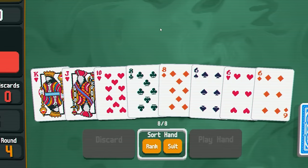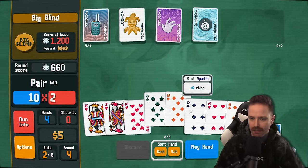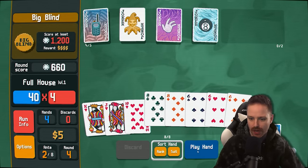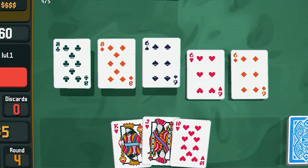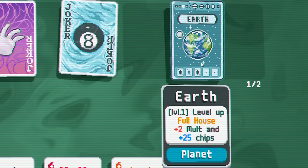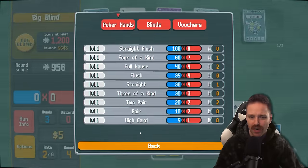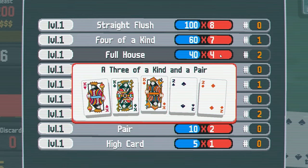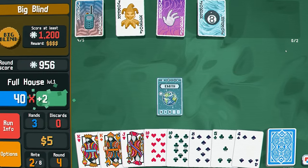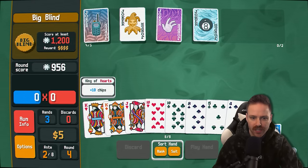Couldn't get all the way there — halfway. This is interesting. First of all, I could do a heart flush. I'm kind of eyeing up the idea of doing a full house — sixes full of eights — because two eights is going to give me a planet card. And we got Earth, which levels up full house. This will add plus two mult, plus 25 chips onto the base payout of full houses, and bump it from level one to level two.